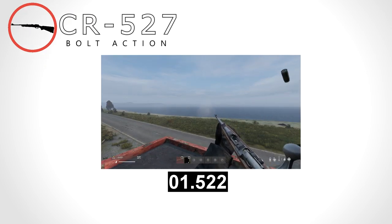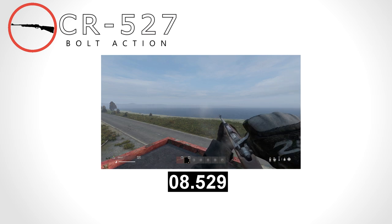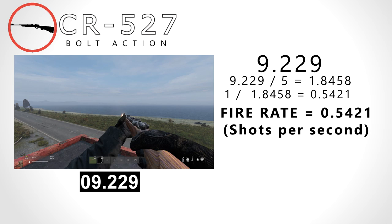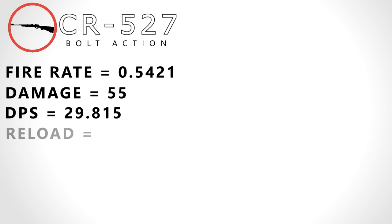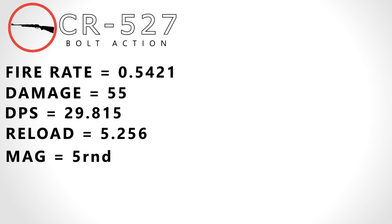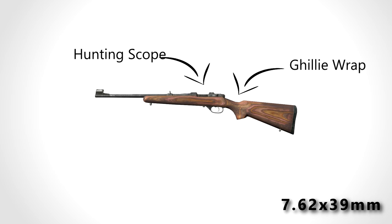Next we have the CR527, our first proper sniper. The CR527 takes 9.229 seconds to shoot five shots, giving it a fire rate of 0.5421 rounds a second. It has a base damage of 55, giving it a DPS of 29.815, a reload speed of 5.26 seconds, a mag size of 5, and a DPM of 1139.05. It weighs 3 kilograms. The CR527 shoots 7.62x39, takes the hunting scope and ghillie wrap, and has a 5-round mag with a realistic range of 800 meters.